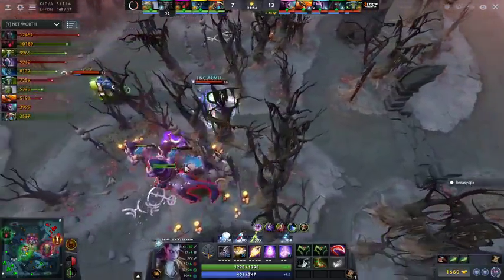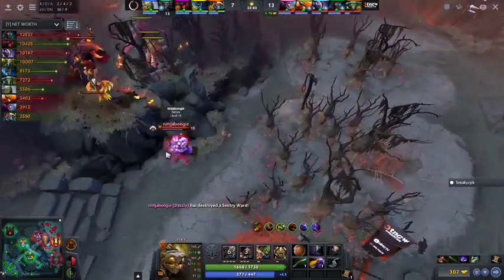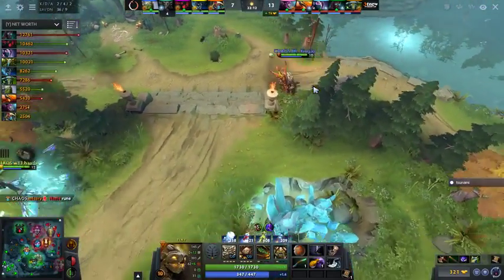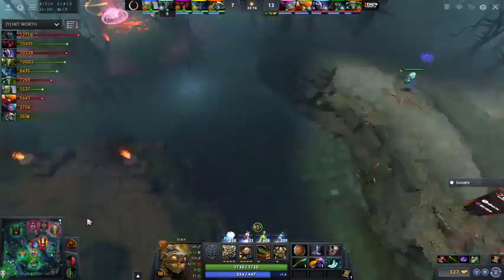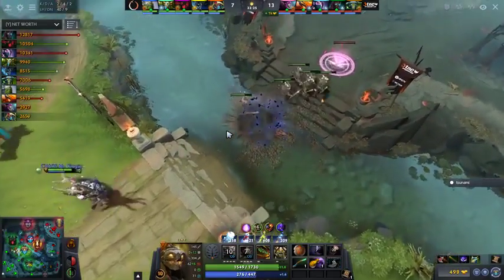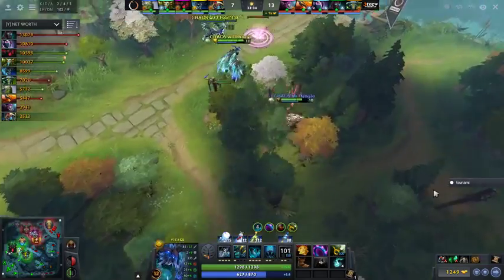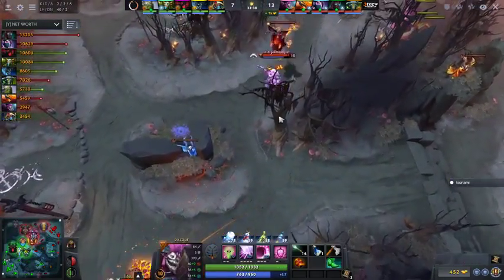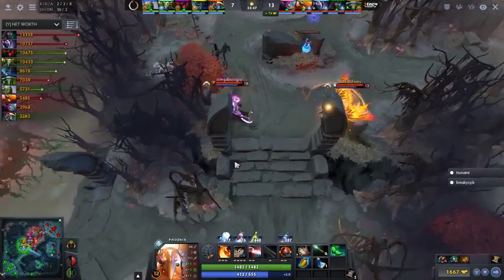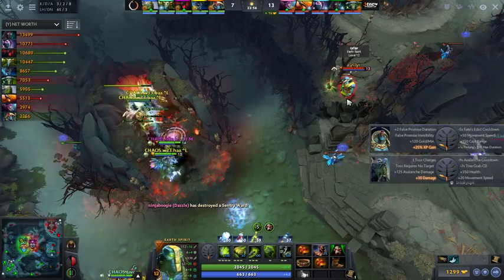HFN potentially dying — uses the Guardian Greaves purge off the slow. Oracle pops False Promise on whatever targets are necessary — now it'll be on cooldown. Tavo — Rolling Boulder, no chance to TP out. Nature's Prophet is dead for 40 seconds. The more TNC can continue to lay things down here, the scarier this Terrorblade becomes. Now 2900 gold saved up — BKB is just around the corner. Desolator is finished on TA. Chaos is definitely on a tight window right now.